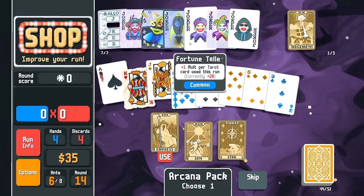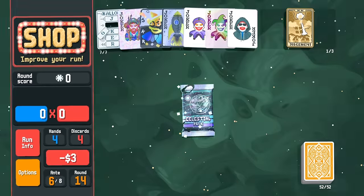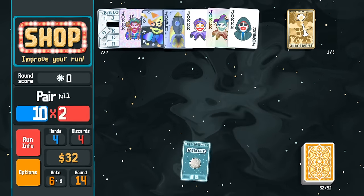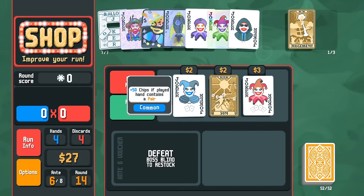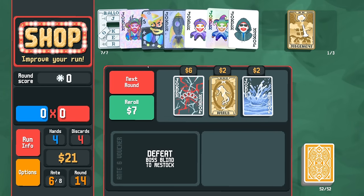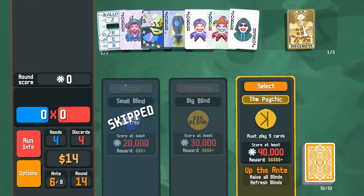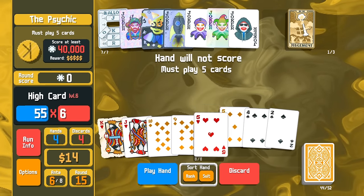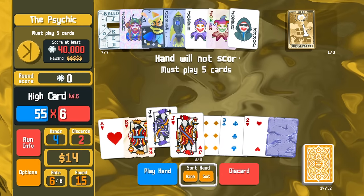I'll use this just for Fortune Teller — puts it at 30, not bad. Looking for Pluto. Splash doesn't want to go away. Sidekick: we have to play five cards — not that big of a deal. There's that foil stone card — so strong. We're not seeing any of our glass cards yet.